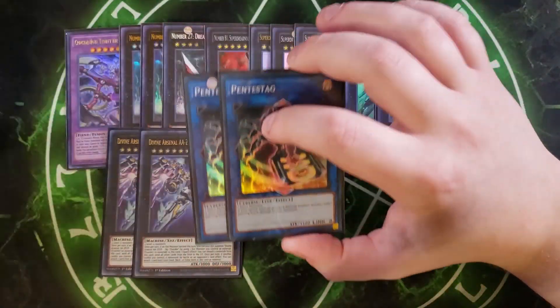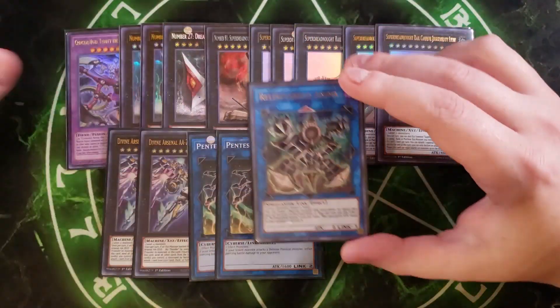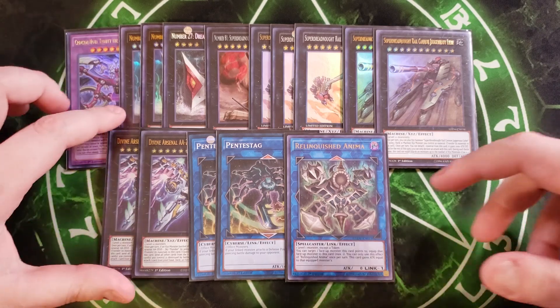We then play two copies of Pentastag. Pentastag is really good because it grants piercing damage — it allows a monster it's pointing to deal piercing damage, which is really nice when it's pointing to one of your monsters. And we play a single copy of Relinquished Anima, which is here to absorb opponent's monsters by using a Vijam as material. So that's it for the extra deck.